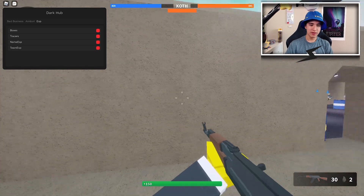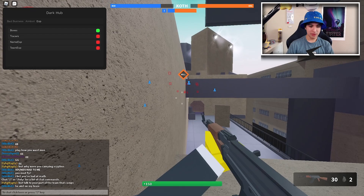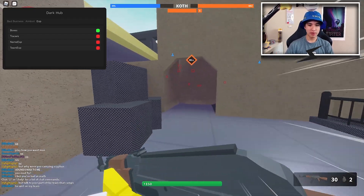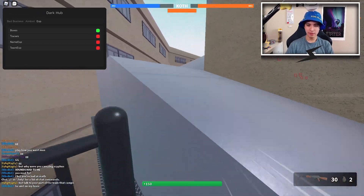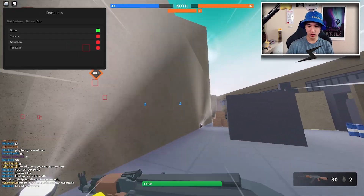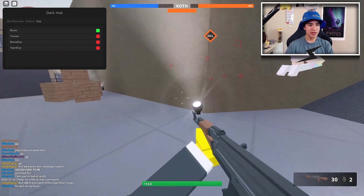Let's start with ESP. First off we have box ESP — you can see the enemies are in red boxes. It's pretty self-explanatory: you can see where all your enemies are and it just gives you a little bit of an advantage.